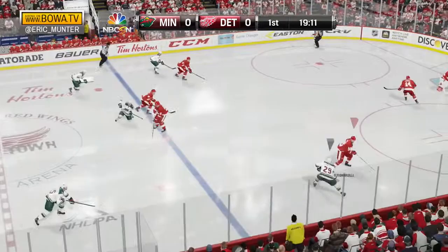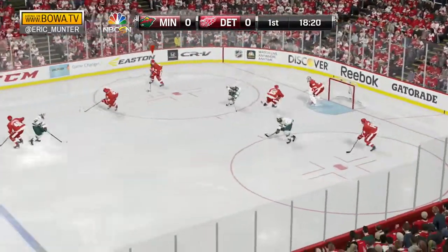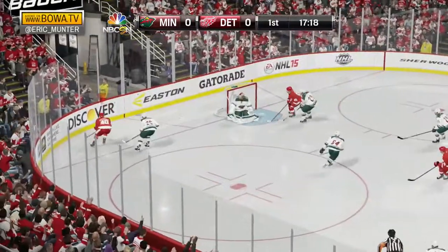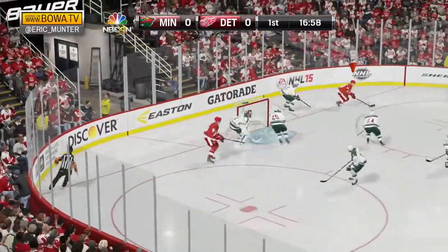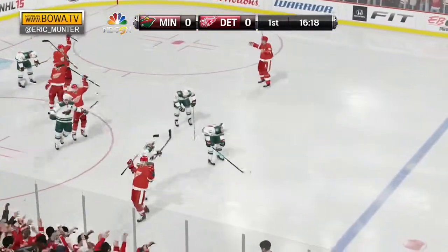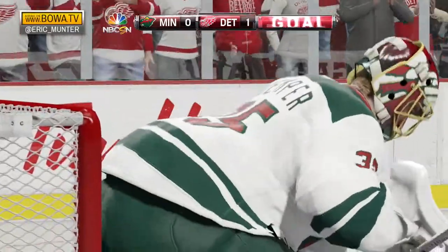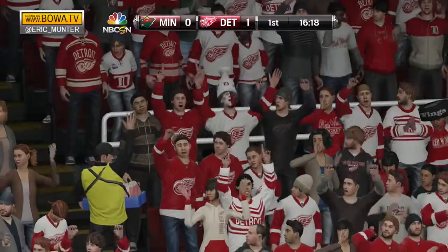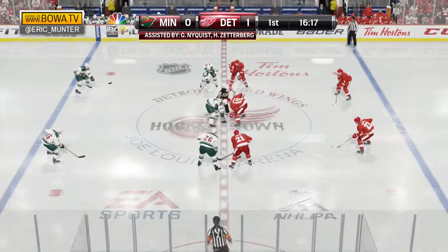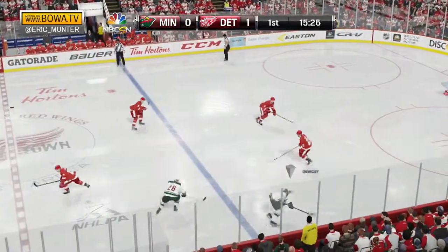Wild win the draw. Here's Jason Pommenville, makes a move to the net, a shot off the shoulder of Howard, and the puck just out of reach of the charging Wild player on the back side. Here's Zetterberg in — first shot of the night for the Red Wings. Zetterberg pops it back over to Nyquist, now it's Cronwall. Cronwall a bullet — he scores! Nick Cronwall! Detroit leads it 1-0! Nick Cronwall threw a massive screen in front, Nyquist and Zetterberg assist, and the Red Wings open the scoring in this one.